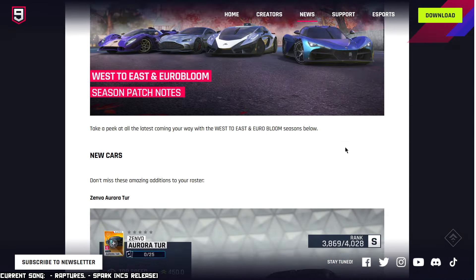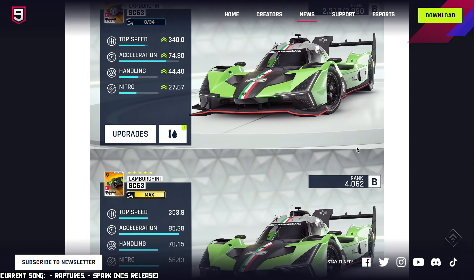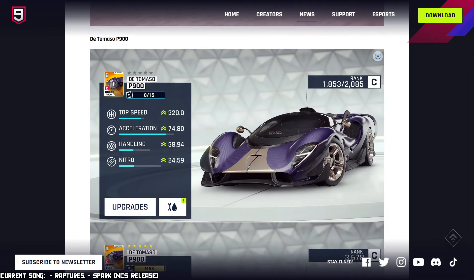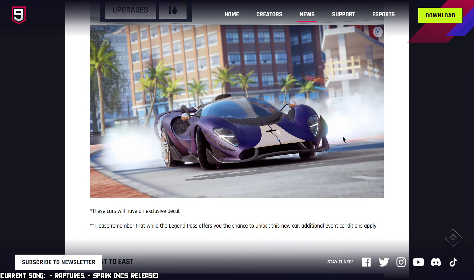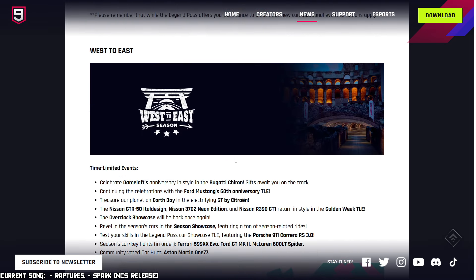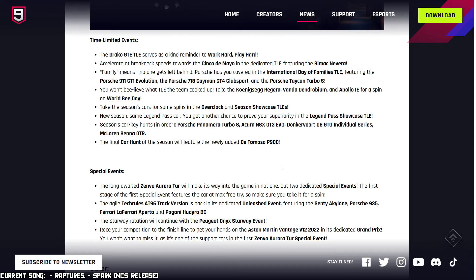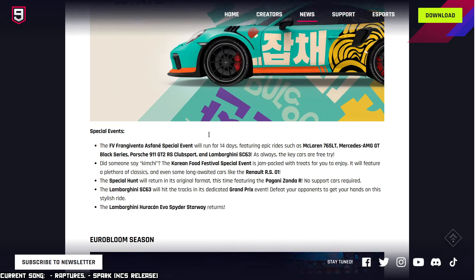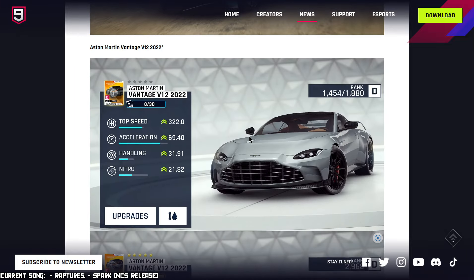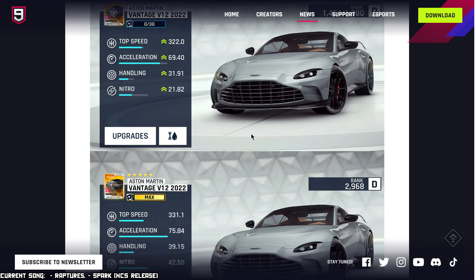So there you have it — these are the entirety of the patch notes. Just going over it quickly: I am excited for the Lamborghini SC63 and the DeTomaso P900 from the new cars. From the car hunts, I'm interested in the special hunt for the Pagani Zonda R, the McLaren 600LT Spider, the Aston Martin 177, and the McLaren Senna GTR. Why don't you let me know in the comments what excites you the most as a realistic thing you're going to go for? Not just the Zenvo — only a very limited number of people will get that. What are you realistically going to be able to get?